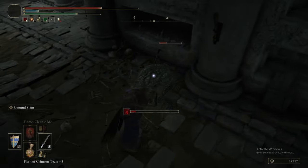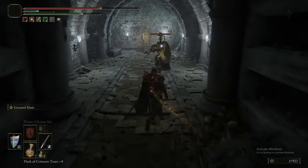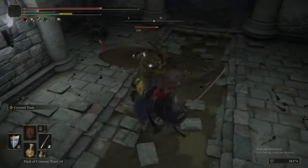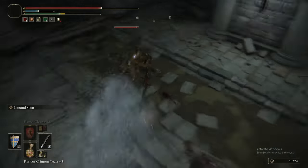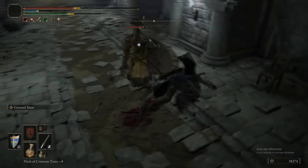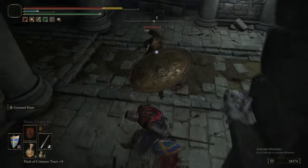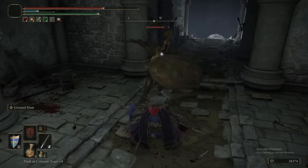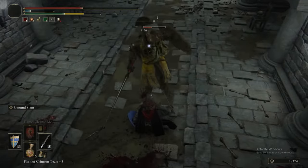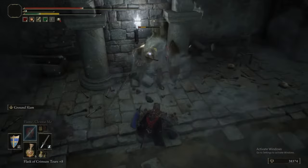Trying to avoid the ambush from this particular Imp, because in this room there is also a Leyndell Knight. Fighting an Imp and a Leyndell Knight together is no bueno, so take care of the Imp as quickly as you can. It's very odd that there are Leyndell Knights down here randomly — they're quite tough. They're effectively Lothric Knights — I think it's essentially the exact same moveset, like the shield bash and big sweeps.